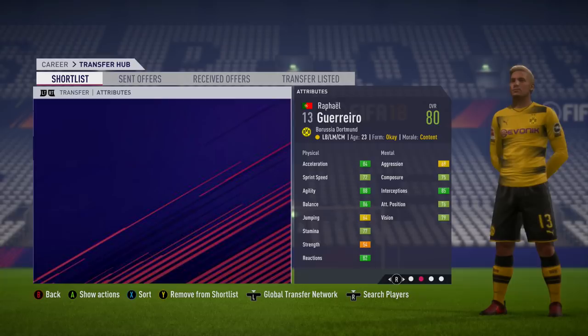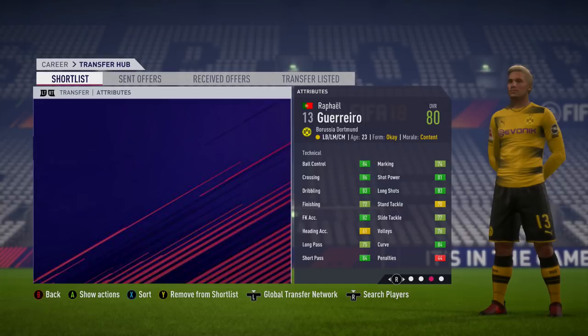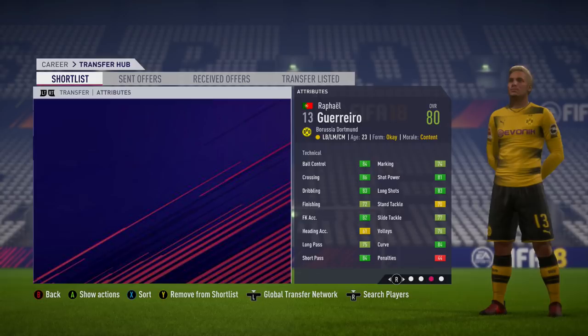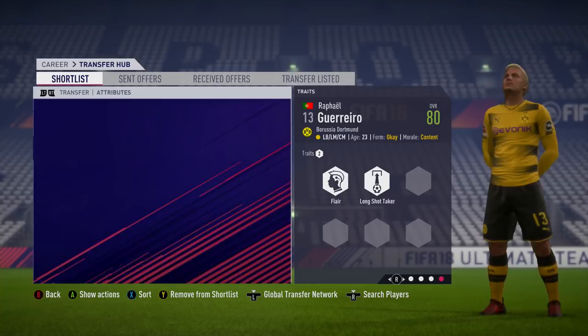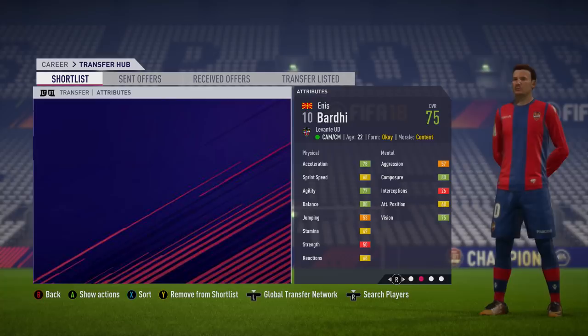Next up we've got Raphaël Guerreiro — another left back, though a lot more versatile since he can also play centre mid and left mid. Decent pace, agility, and stamina, with even better technical attributes: shot power, long shots, short passing, crossing, dribbling, and ball control. On top of that, 82 free kick accuracy and 84 curve. It's astonishing he's only 80 overall when you look at those attributes. He's 23 years of age — massively all-round, with four-star skill moves and high attacking work rate. Just a perfect left back on the game, from Portugal, playing for Borussia Dortmund in the Bundesliga.